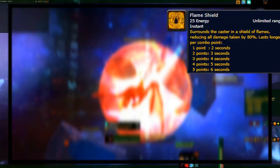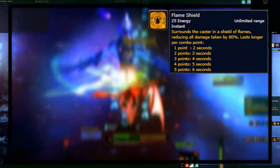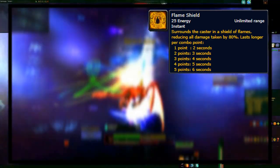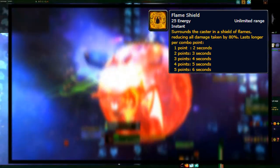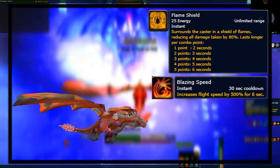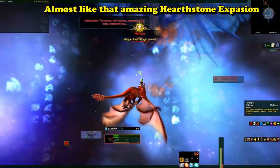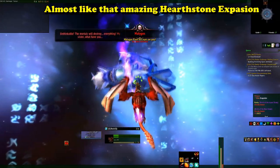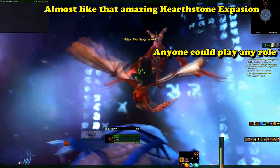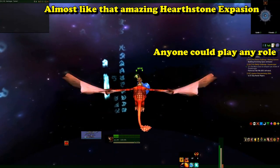And then the two utility spells: Flame Shield, allowing players targeted by the blast of magic a chance at life, reducing damage taken based on how many combo points you consume to cast the spell; and lastly Blazing Speed, a simple cooldown giving you a burst of speed — good for players with AoE that need to get out of the group. A fun fight of drake armies taking down a dragon aspect in space. Anyone could be a healer or a DPS, and who the tank was was chosen at random.